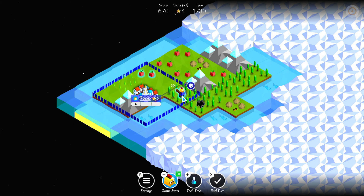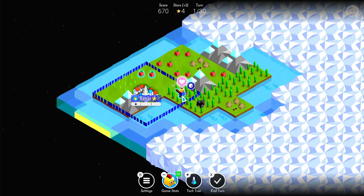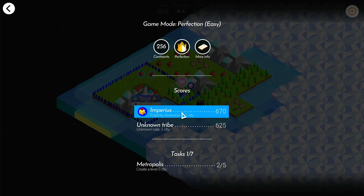Along the bottom, before we really dig into some gameplay, we've obviously got settings — not much there, you can turn the music on and off, turn some of the hints on and off. We've got the game stats, which is basically the scoreboard. At the minute, our tribe the Imperious have got 670 points, the unknown tribe that we haven't come across yet have got 625.